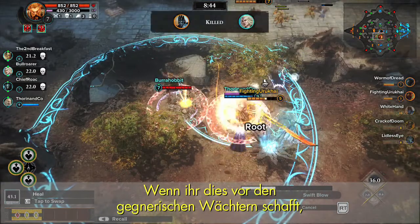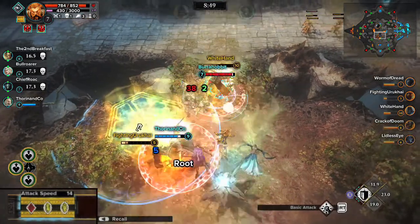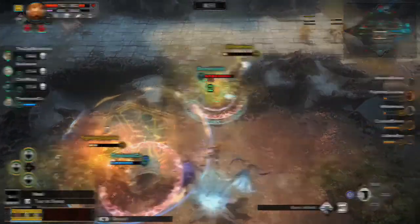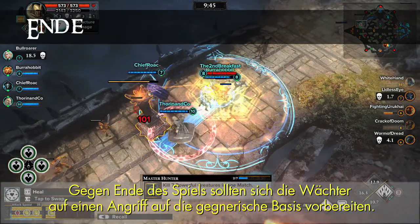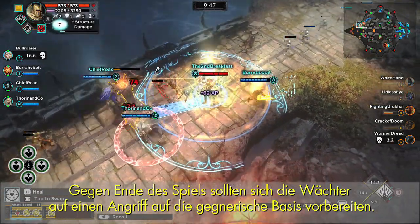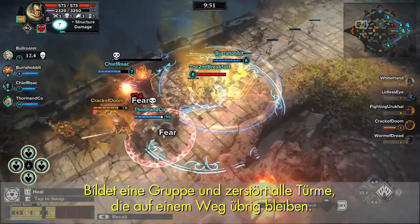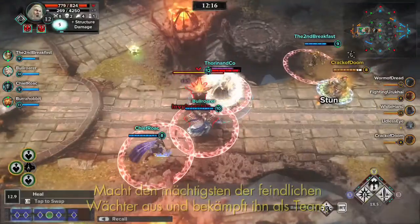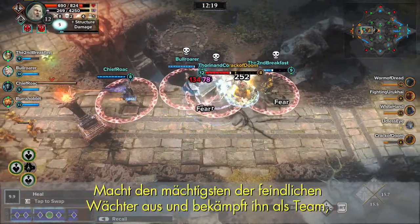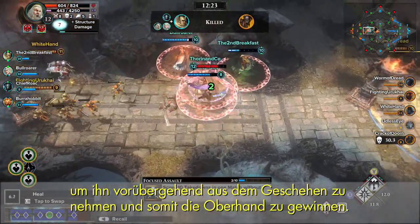Relics and gems may be active, providing Guardians with offensive and defensive benefits. Late in the game, it's time for Guardians to position themselves for an assault on the enemy base. Group together and eliminate any towers that remain in the lane. Identify the most powerful enemy Guardians and take them on as a team, temporarily removing them from the action, giving you the upper hand.